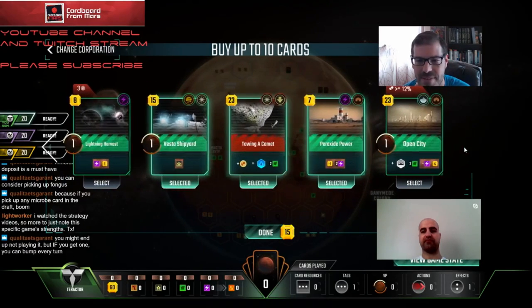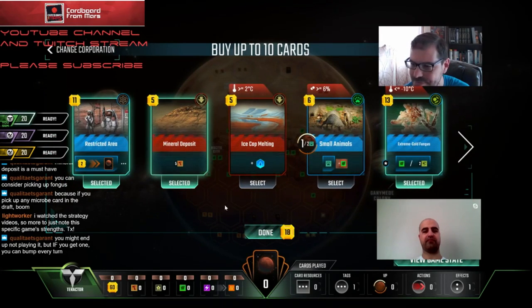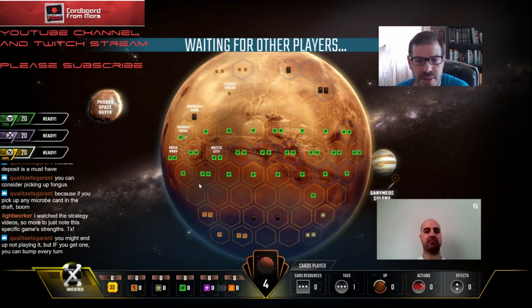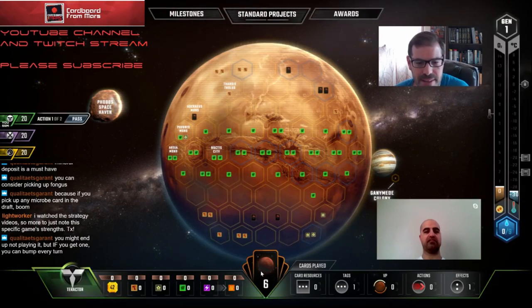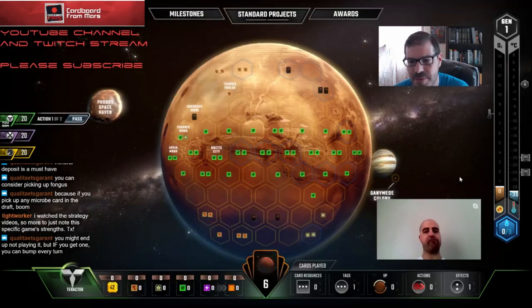What do you think about Mineral Deposit? We don't have any - well, we have Peroxide Power - probably just take Mineral Deposit. Why? It's just two cheap cash. We're going to play stuff - it costs eight and we get ten, it's just two cash. Alright, first turn I think we definitely want to pick up these cards.